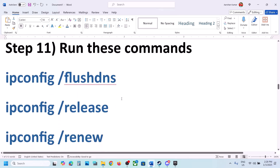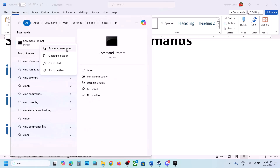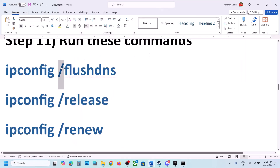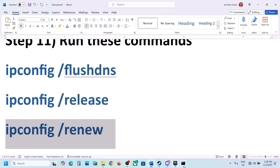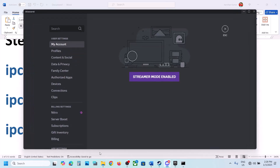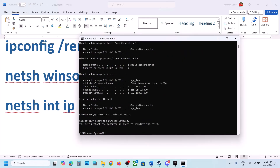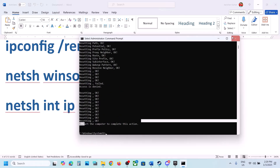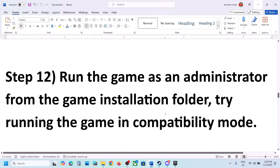The next step is to run commands provided in the video description. Type CMD in the Windows search box, right-click Command Prompt and select Run as Administrator, then click Yes. Copy and paste each command one by one and press Enter after each. After running all five commands, restart your computer and then launch the game.